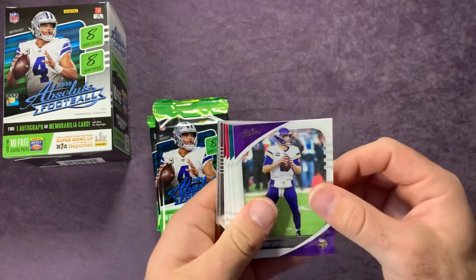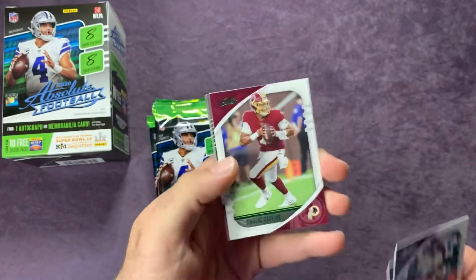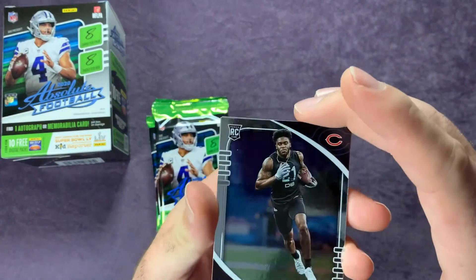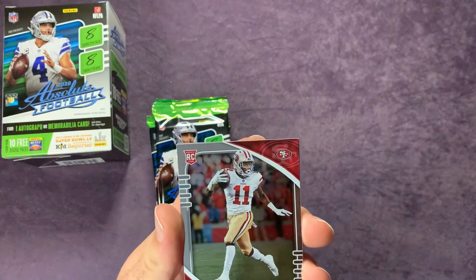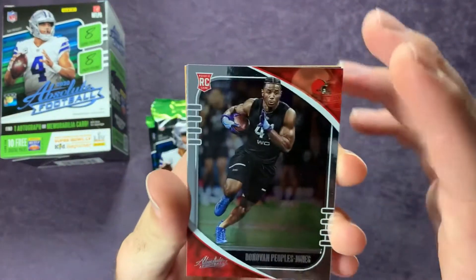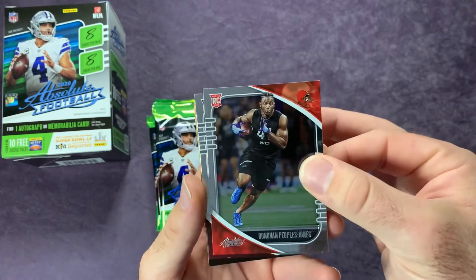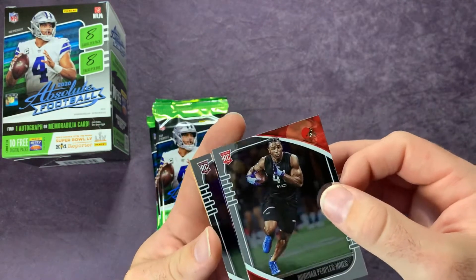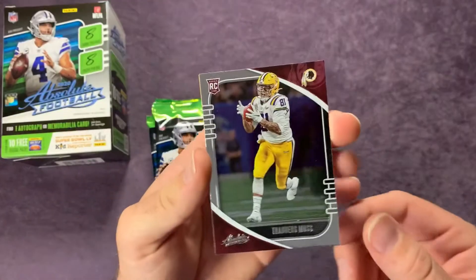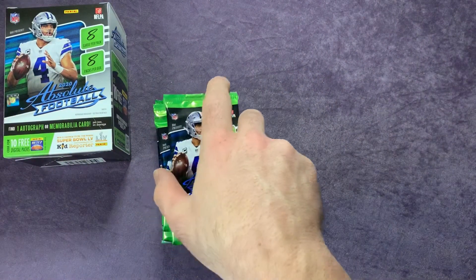Pack one: Kirk Cousins, Miles Sanders, DeAndre Hopkins having a great year with Kyler Murray, and Dwayne Haskins. Flipping to the rookies — Jalen Johnson for the Chicago Bears, Brandon Aiyuk who's getting a lot more action in San Francisco, Donovan Peoples-Jones who's been more active for the Browns and will likely see more use with the Odell Beckham Jr. injury, and Thaddeus Moss to end the pack.